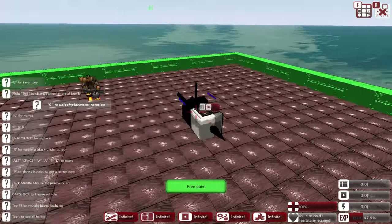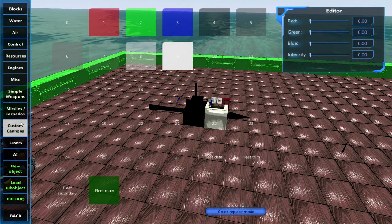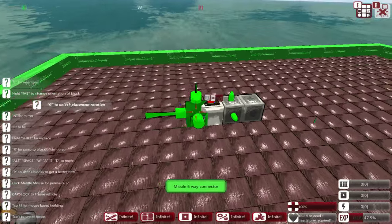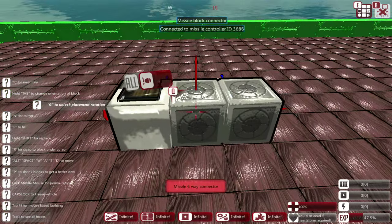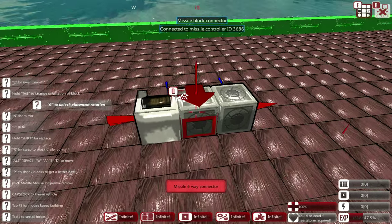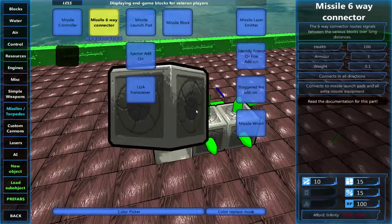So we have the missile controller — not much use on its own. We're going to put down some connectors. These can connect directly to the missile controller. If you're unsure if they are connected, simply mouse over them and they will say 'connected to missile controller', giving the ID as well.